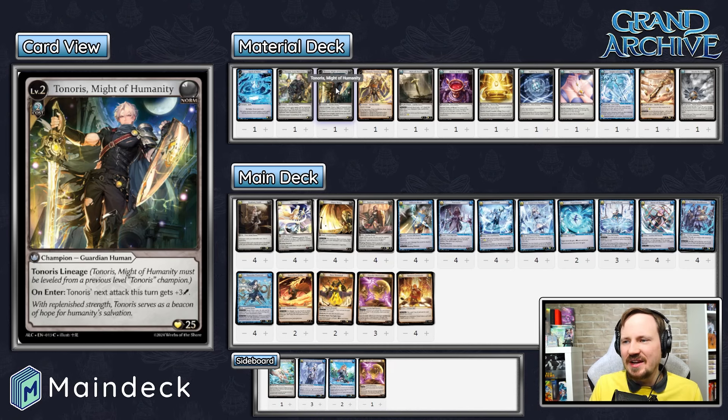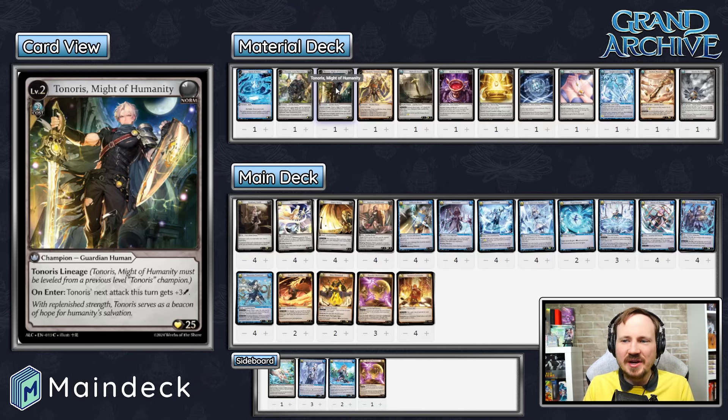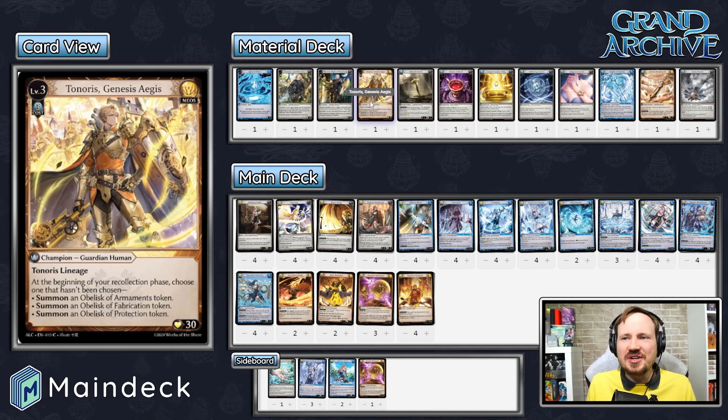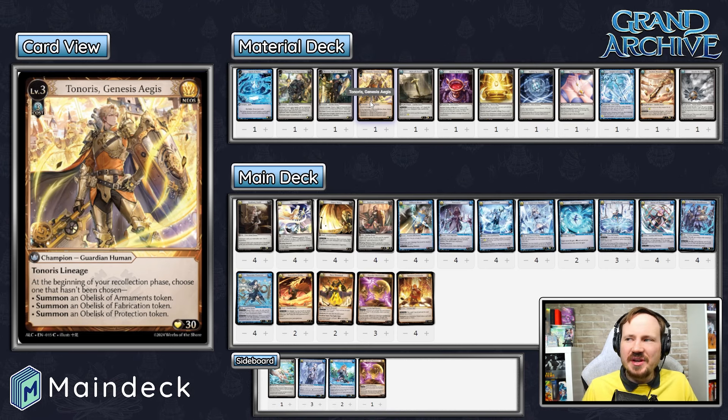If you need to use that plus damage to get a swing off on an ally doing a lot of damage — like a Gildas — do it. Otherwise, aim a heavy swing at their face if you can. Level three Tenoris Genesis Aegis is going to build that gigantic army and fortress for yourself. He summons three different obelisks: the Obelisk of Armaments lets you create sword tokens, Fabrication lets you create automaton drone tokens, and Protection lets you prevent damage to your units. Each obelisk gets cheaper to activate for each domain you control. Get to level three, hunker down, build that army, protect everything, and overwhelm your opponent.